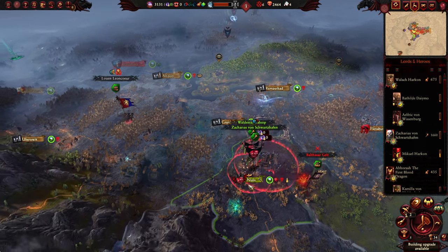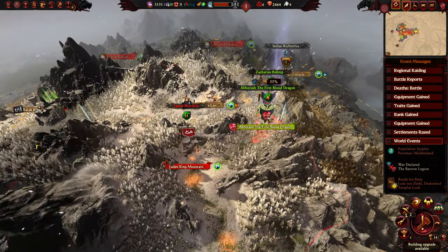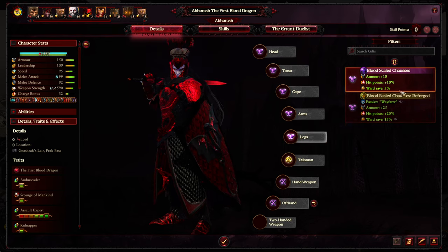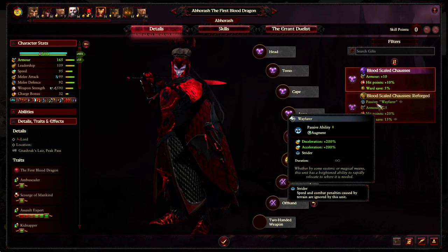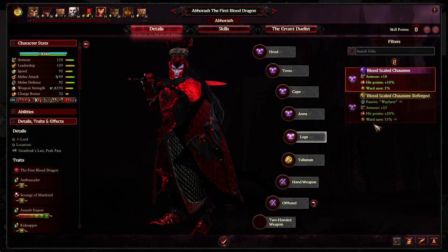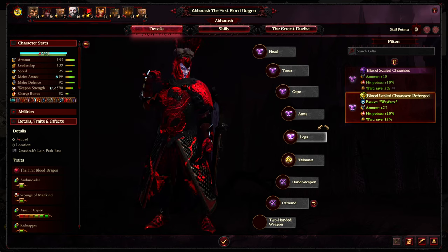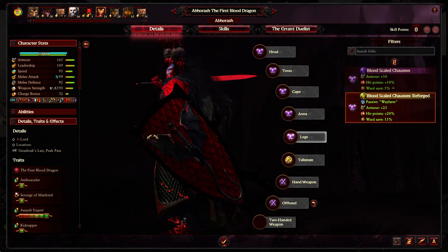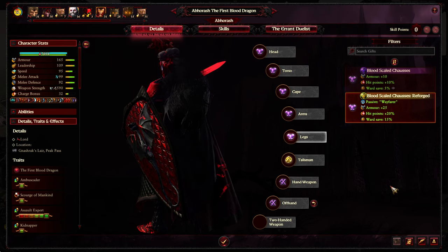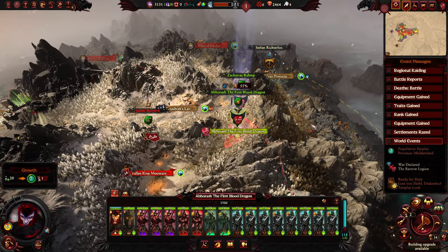Anyway, going on a tangent as I do — in terms of what we need to do this time: balance our guilt still needs bringing down, and Aborash continues heading southward. We also need to get one of these worthy foe battles going. And we switched out a new leg item: Blood-Scaled Chasse's Reforged — gives the Wayfarer ability, Strider, probably not super relevant to Aborash, but the acceleration and deceleration is helpful: 15 more armor, 10 more HP, and 10 more ward save.